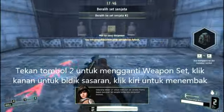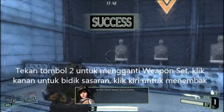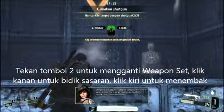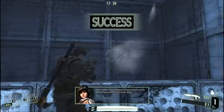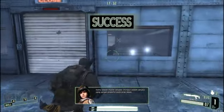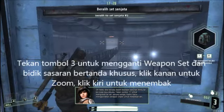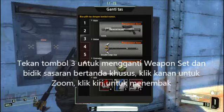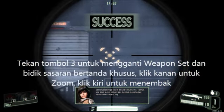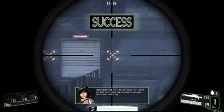Now press 2 to change to a shotgun. Shotguns are extremely powerful at close range. Oh no! A third set of weapons is not open for you to use yet. However, under the circumstances, it looks like we have no choice. Return them after you're through.